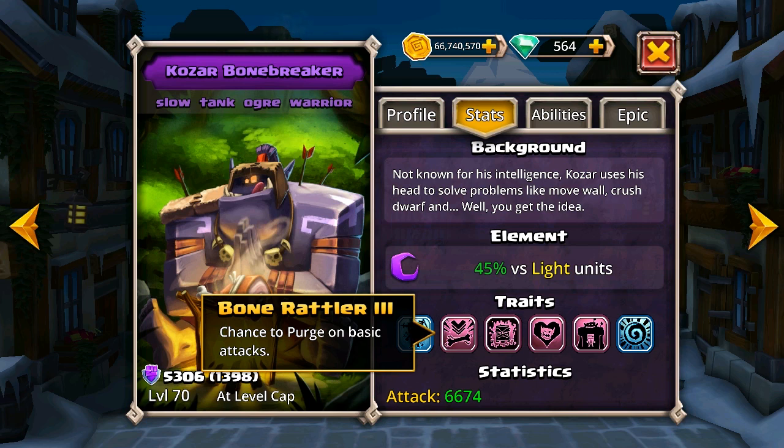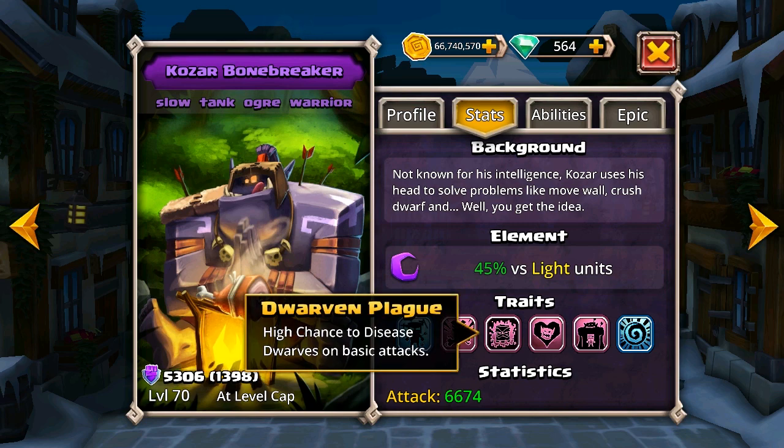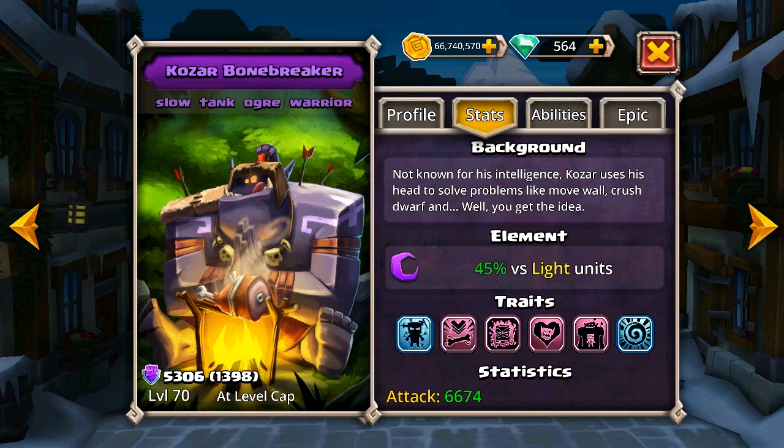Bone Rattler 3 — he has a chance to purge on basic attacks. What that means is he gets to strip buffs away from the defenders. Whoever he attacks, there's a 50% chance that he will strip off any buffs from them. That's quite useful when you go in against someone like Furnace who's got Taunt on. Next is Dwarven Plague — this is not a particularly useful trait at all. I don't think I've ever seen any kind of use from this. He has a chance to disease dwarves on basic attacks, so not particularly special.